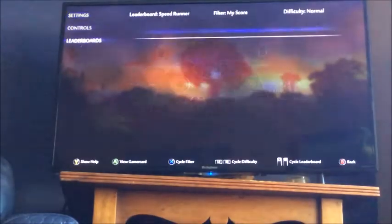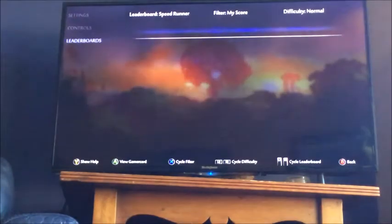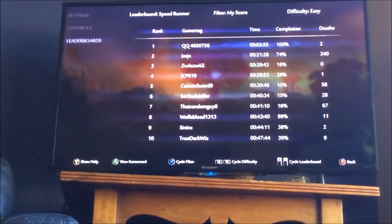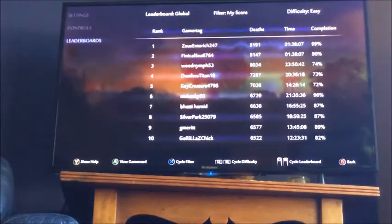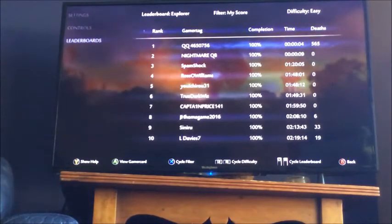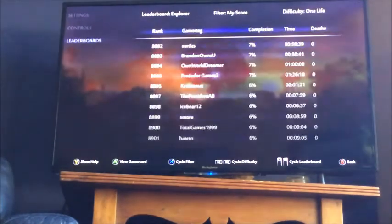I've seen on easy mode, this guy — 100% completion, two minutes fifty-five seconds. So I'm thinking he used this trick, so it's not a complete mystery. I've seen some other guys — four seconds apart. I have no idea how they did that. Five hundred deaths — it's kind of insane. This other guy — zero deaths. It's pretty interesting. I'm not sure how that's possible, but it obviously is.